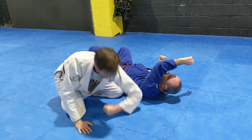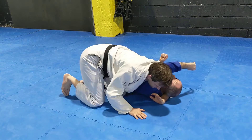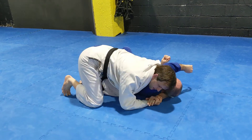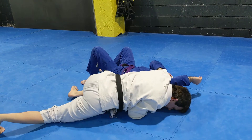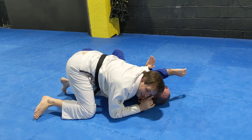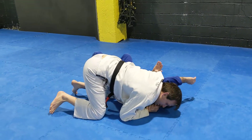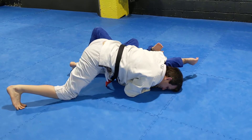Now this V — the lower I am, the tighter that's going to be. If I'm way up here, there's a big space; if I get low, that space disappears. So I've got it nice and deep, and now we get low to the floor — as low as I can get. I'm going to use my head to push his head into that V at the same time. So I'm going to sink down and push him with my head.